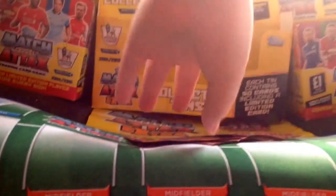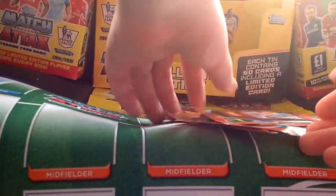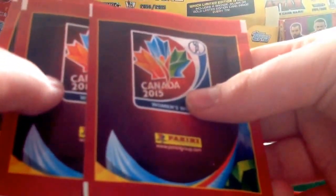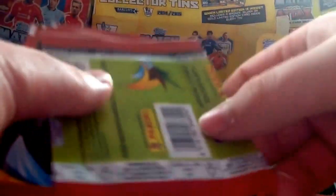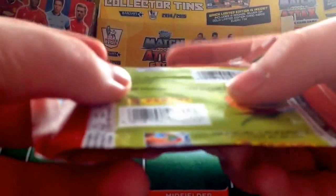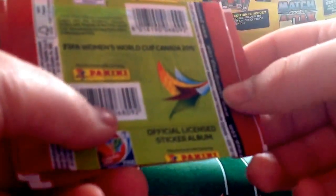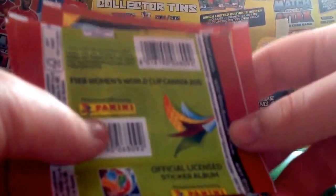What's going on everybody, football cards and FIFA back again here to bring you just another video. Today we have another four packets of the FIFA Canada 2015 Women's World Cup produced by Panini. These are a really good collection, really interesting and really fun. It's nice to see that Panini have got a lot of respect for all football fans around the world — women's football and male football alike.